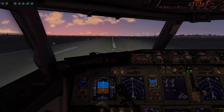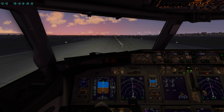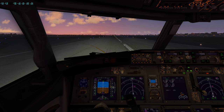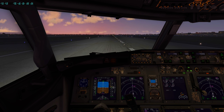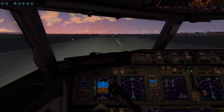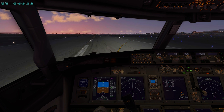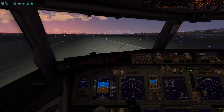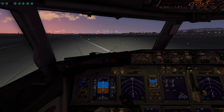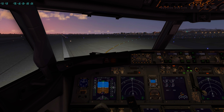We'll see flare appear here. 1,000 feet — stabilizing. Still Land 3. Flare, reverse, and return to normal. We'll roll off here.